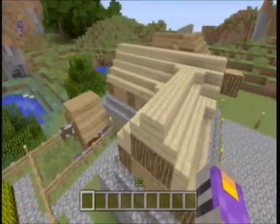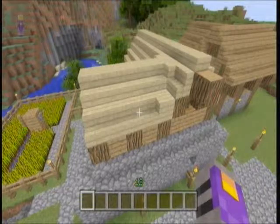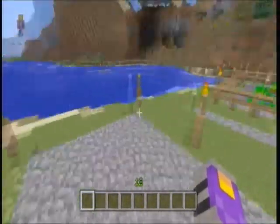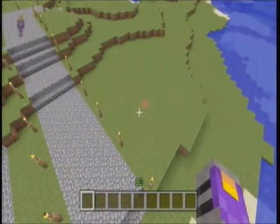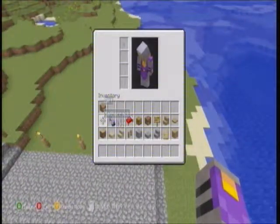Incidentally I changed the thatch to birch planks so it's a bit more thatchy. But today it's what's in the title we're interested in and it's the mill. Now I'm going to do this as a two part. I'm going to do the actual mill house today, you know where the miller and his wife and kids and all that live. And then the actual mill and all that as well in the next episode. So let's get started.